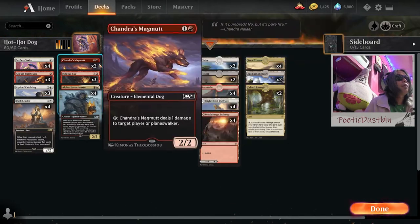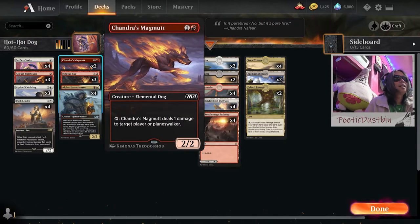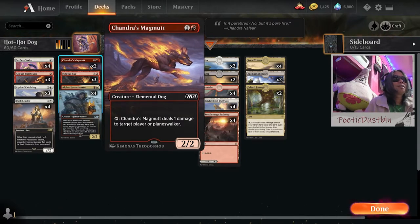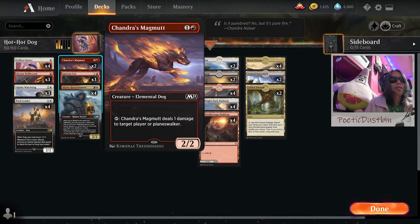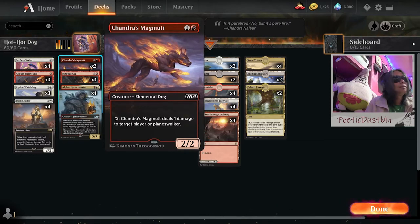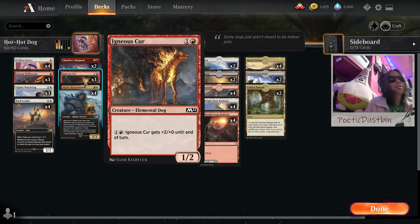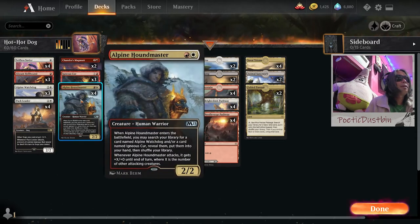And we have Chandra's Magmoth — why? I don't know, just put it there. Chandra's Magmoth deals 1 damage to target player or planeswalker. It's a spitting dog! And we have Igneous Kerr, a pumpable elemental dog. You pay 1 red and 1 colorless and it gets +2/+0 until end of turn.